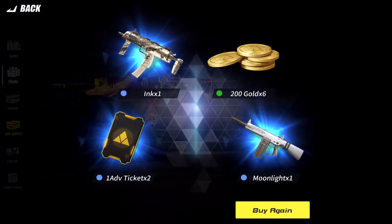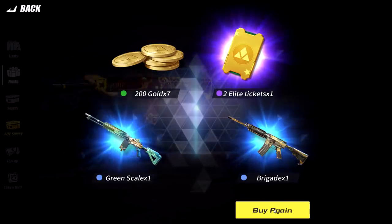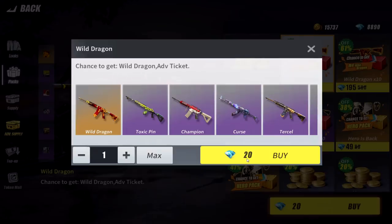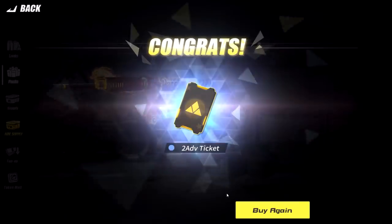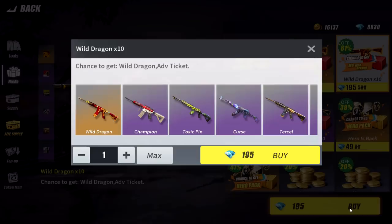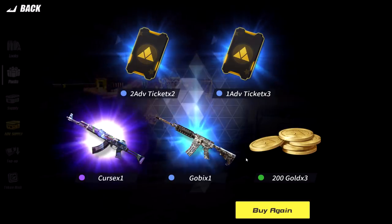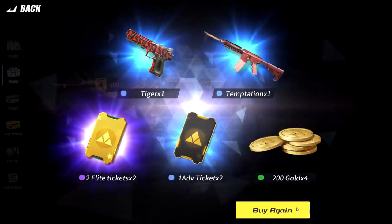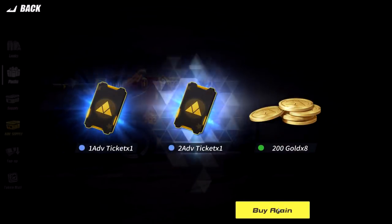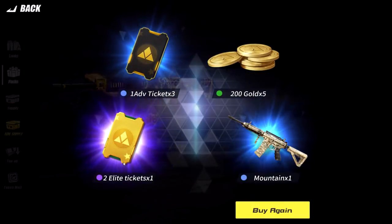Not looking too amazing here. Let's buy again. We got some elite tickets — that's not too shabby. How much is this costing? It says Wild Dragon times 10. Does that mean times 10 the chance to get it, or what? If we buy here, we just get one thing at a time. Not going too swell. I kind of like buying it this way — chance to get the Wild Dragon, advance ticket. Purchase limit is one at a time.